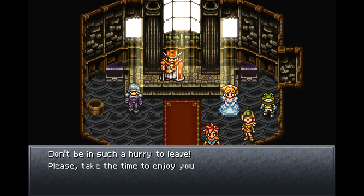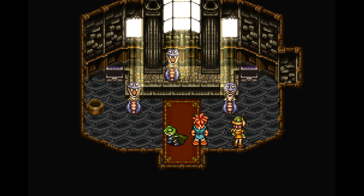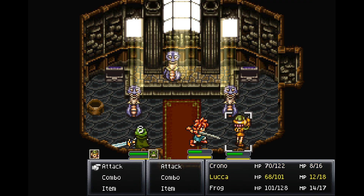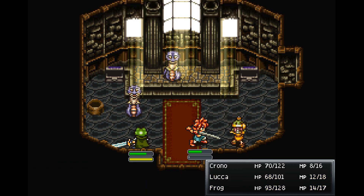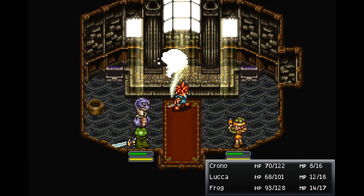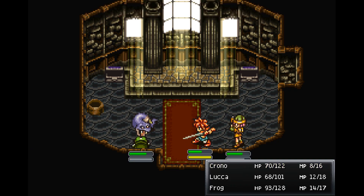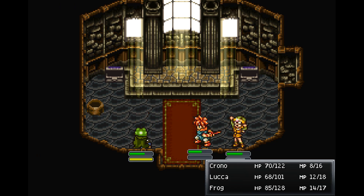The NPCs say 'don't be in such a hurry to leave,' and sure enough they were more monsters in disguise — snakes and vipers specifically. We'll just do straight-up attacks on them; these guys aren't tough enough to worry about techs. We'll heal if we need to, but we're fine for now.